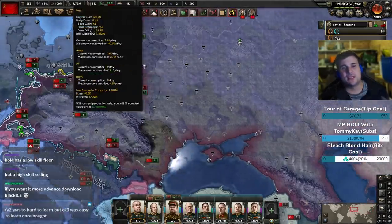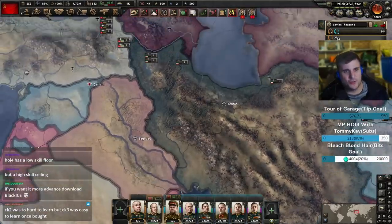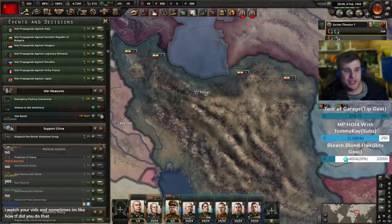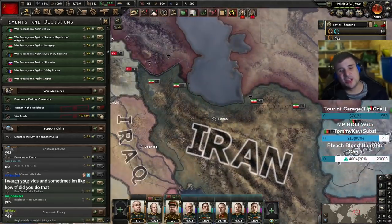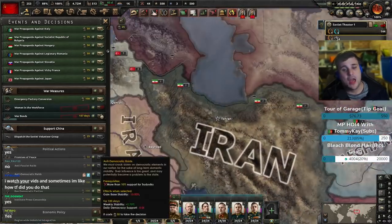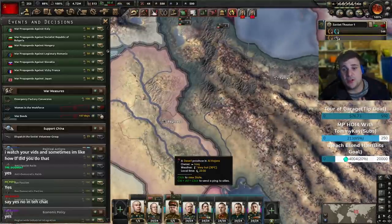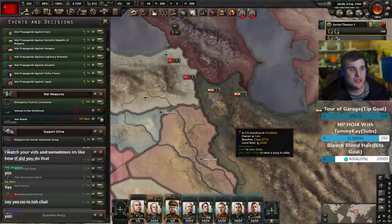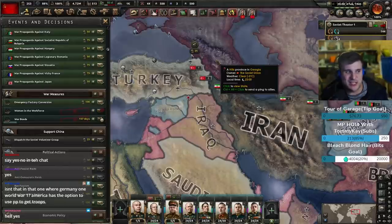Sometimes, as you may have seen in my games, you have the ability to cheese civil wars by invading countries because they've got no divisions. What I'd suggest to overcome this exploit is a decision called 'Raise the Militia.' It costs command power — let's say 20 — and you lose stability and political power. When you do it, you get eight weak four-width divisions spawned in the capital region that spam over the front line. These divisions won't be very good at fighting — they'll just hold the front line. You can only fire it if your army is below a certain number of divisions and only if you're in a civil war.